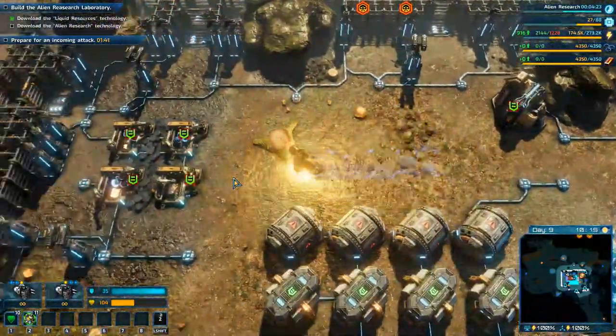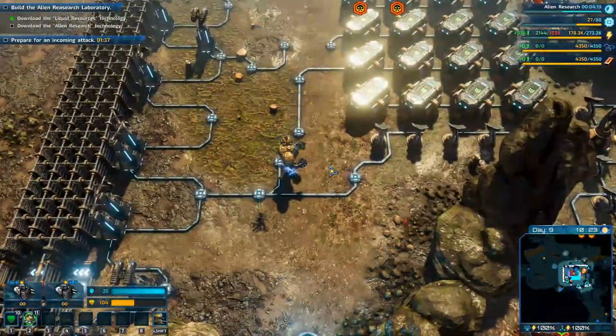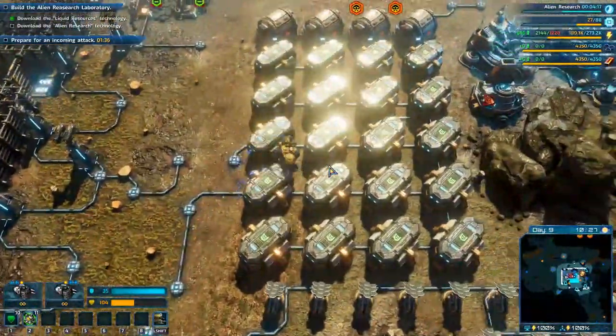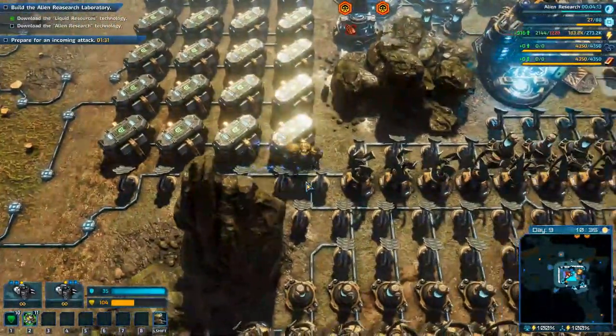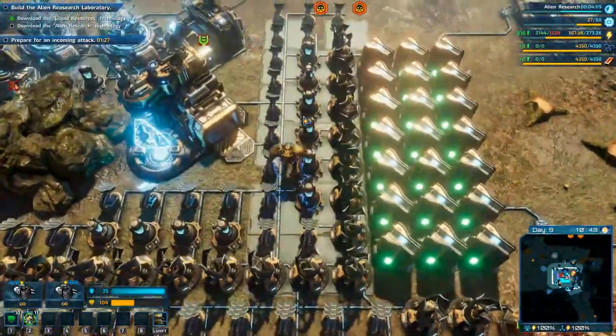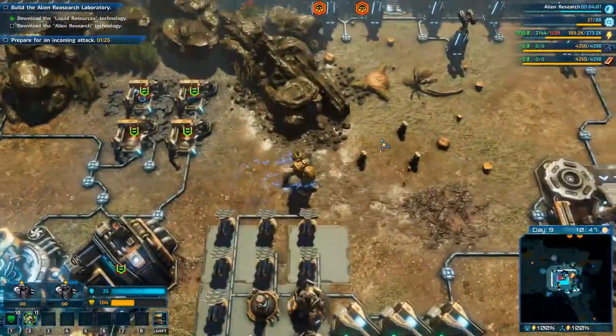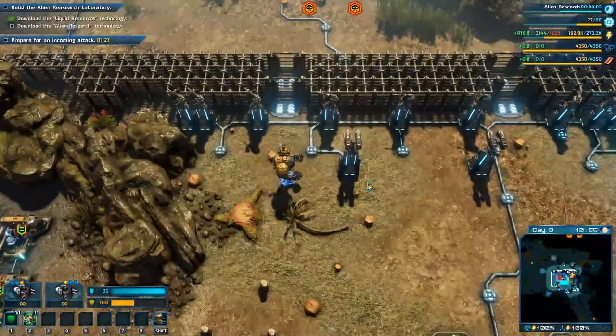What's going on everyone, Juicebags here and welcome back to The Riftbreaker. We are playing through the campaign on brutal difficulty. Since last episode I added a couple more solar panels, got that research queued up, we still don't have alien research done, but we've got another attack coming.